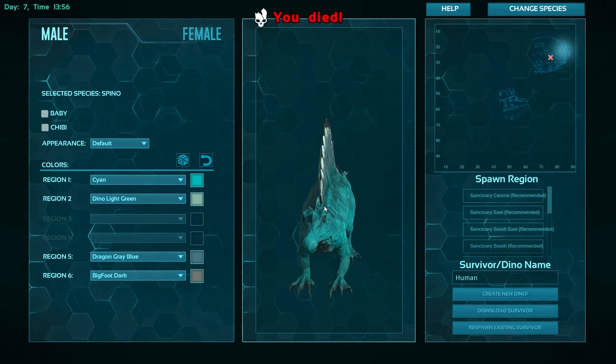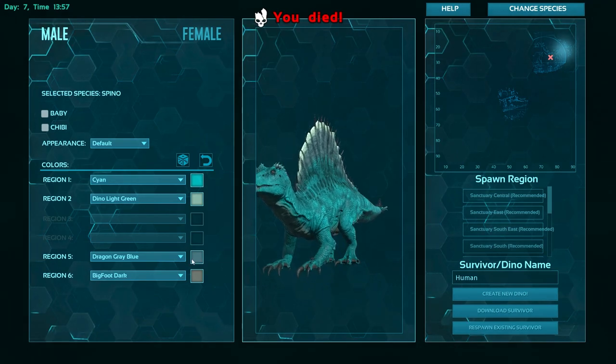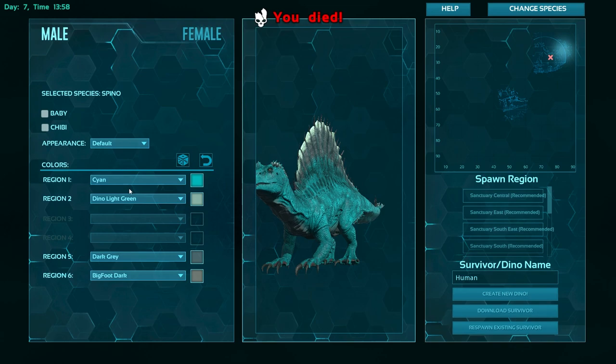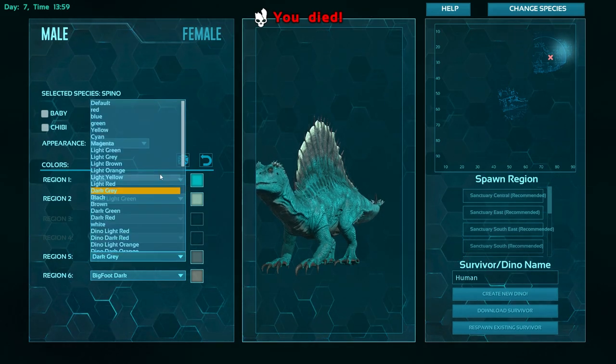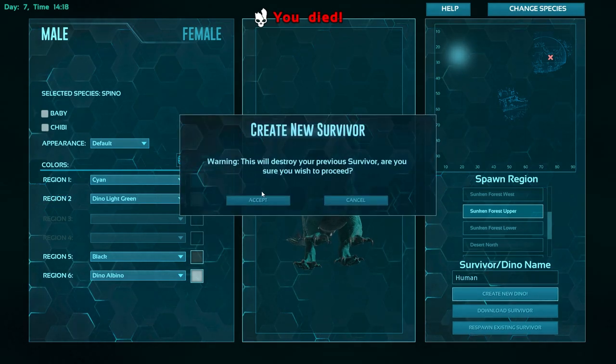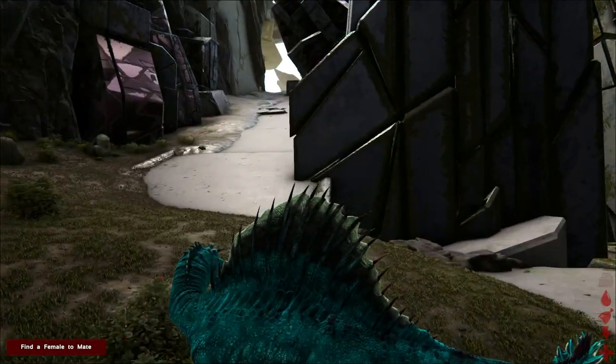I think let's change that gray — maybe like a white. Let's go check it out. So we're going to create our dino, and it's going to destroy our previous one, but that's fine — we've been taking photos. And here we are.